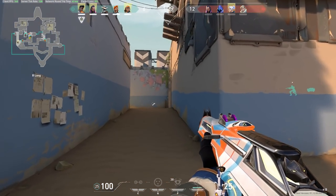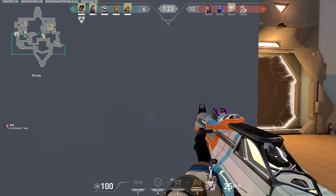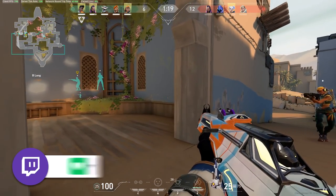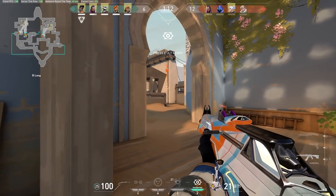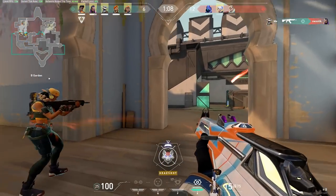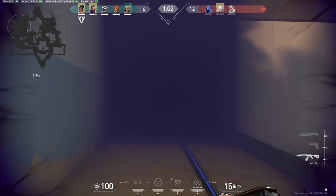This can allow you to catch the defenders as they rotate out, or it can give you the opportunity to either take control of that site completely, or to continue pushing through the site and go through the defender's spawn and catch them as they rotate that way. By taking control of the site completely, you give your team an opportunity to disengage from the site they are pressuring and regroup on the site that you now control. And using this time where there's no defenders on the site, you can set up at a spot to cut off the rotations back to that site.